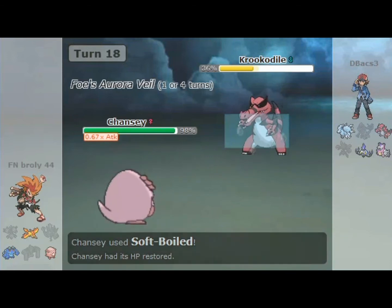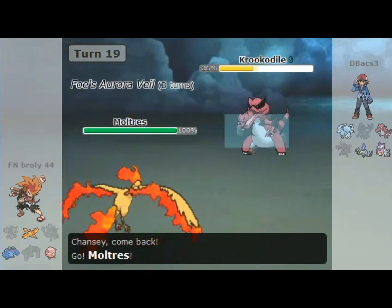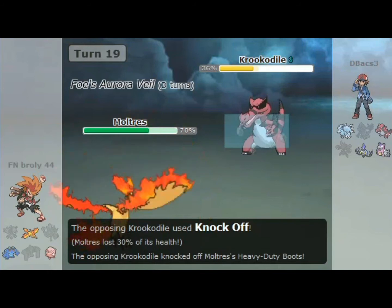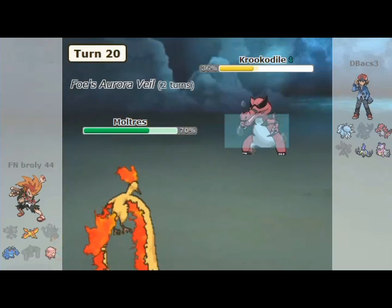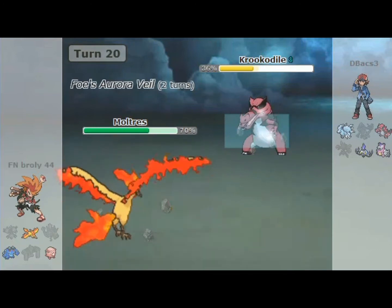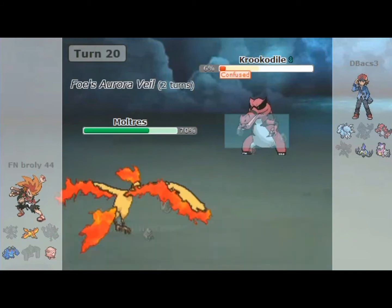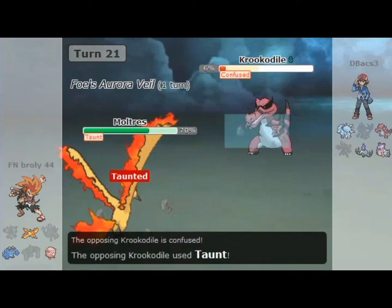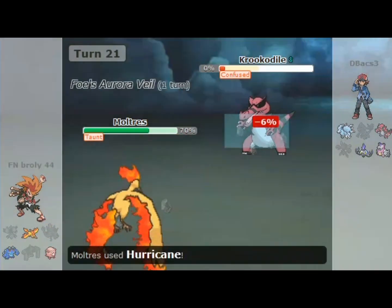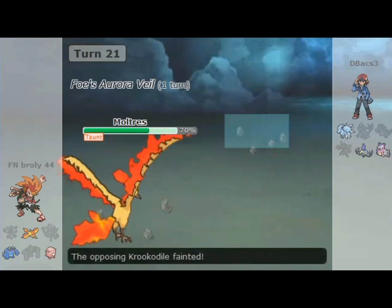I cannot stay in against Krookodile because it will probably blow me up, so I'm going to throw in my Mandibuzz, hopefully looking for a burn. They go for Knock Off, knocking off my Heavy Duty Boots — not that big of a deal because there are no Rocks on my side. But they do send in with late Stealth Rocks, which is actually huge against Mandibuzz who's like four times weak. I throw out a Hurricane to get confusion going, which actually helps me out a lot. They went for U-turn — I guess they didn't want me to Roost.